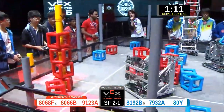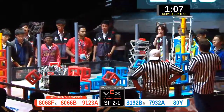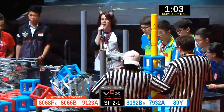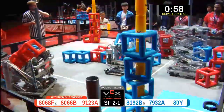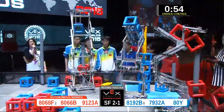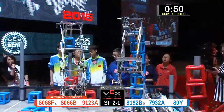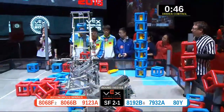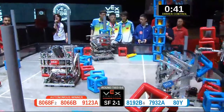Red alliance 9123A next to me — two cubes seated. Their partner 8068F has two cubes on the red sky rise. Massive extension on 8192B — good extension on that robot. 8192B over there for their sky rise; they've now got a blue cube loaded coming over for the medium post. Meanwhile, 7932A has one, two, three blue cubes. 9123A has two red cubes. Both sky rises are now stacked to the very top.